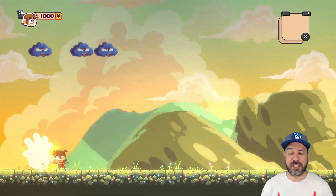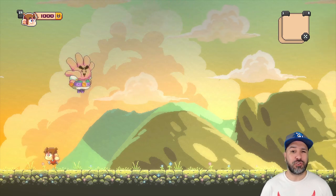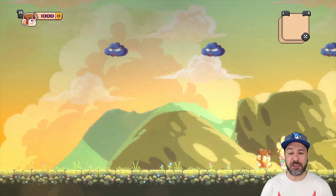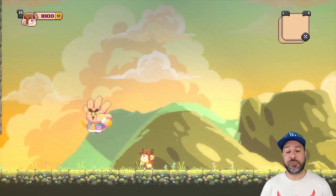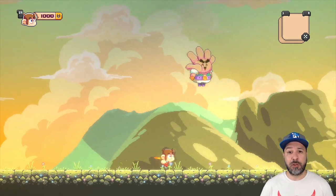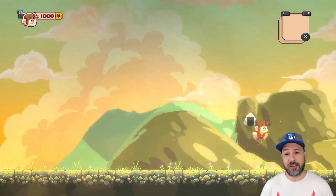The basic gameplay in Alex Kidd is very simple. You jump with your B button, you can hit stuff with your fists using the Y button, and you can use your items with the X button. You can also cycle through different items using the L and R bumper buttons. All the other elements in Alex Kidd are going to be environmental.